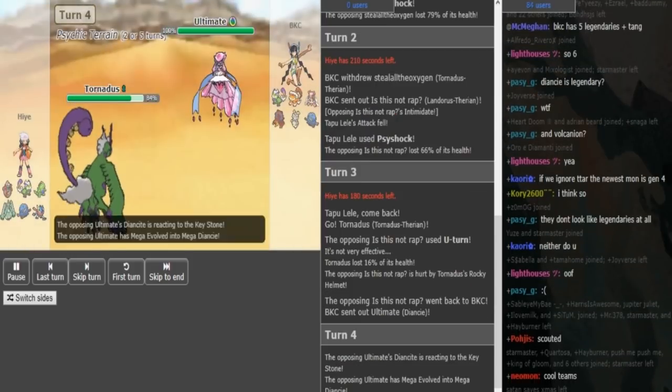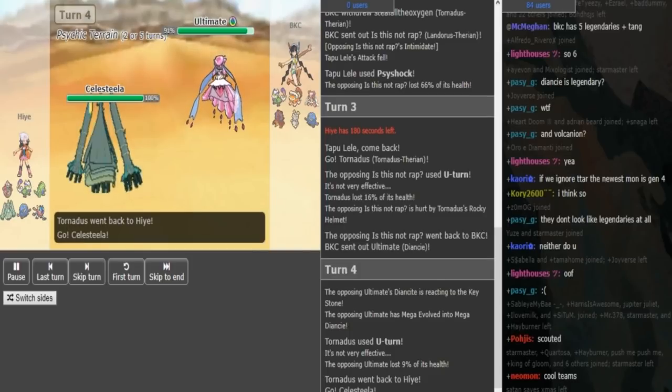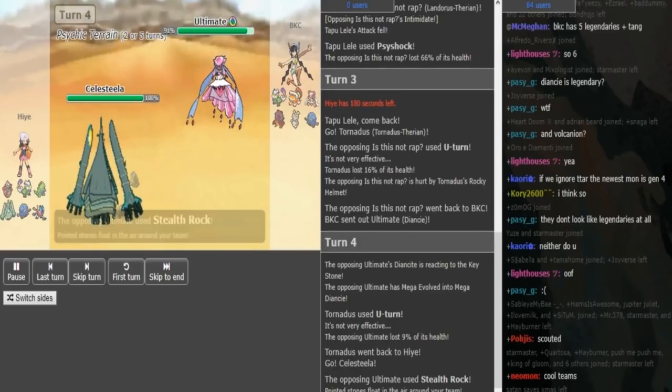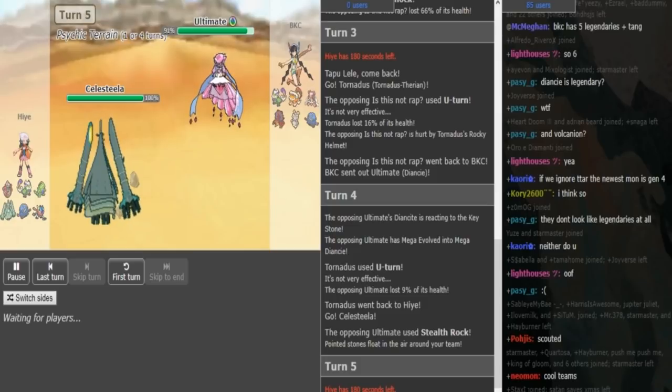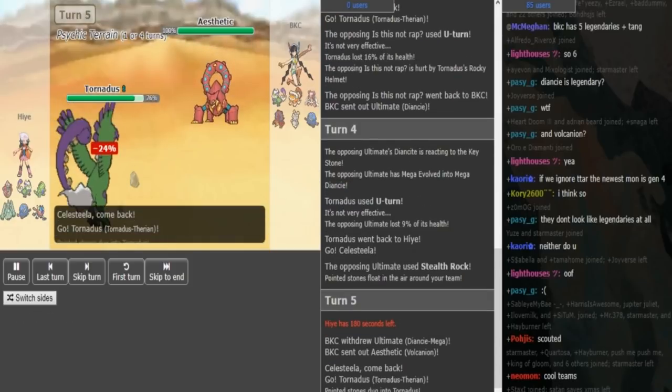And he also was fearing going for U-turn into the Rocky Helmet Thorn. So now he goes Diancie, he U-turns with his Landorus, which is most likely Scarf. Diancie is gonna get the Rocks up here. Hai is gonna U-turn into either the Tangrowth or the Celesteela. And now Hai is either gonna Leech Seed or put a double switch here.